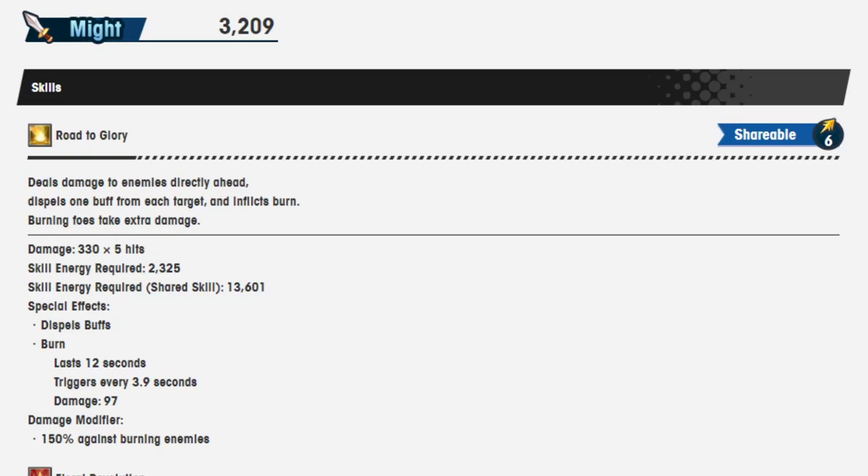Skill energy required is 2325. When it's a shared skill attack, it is 13601. Special effects are dispel buffs. Burn lasts 12 seconds, and the damage modifier against burning enemies is 150%.